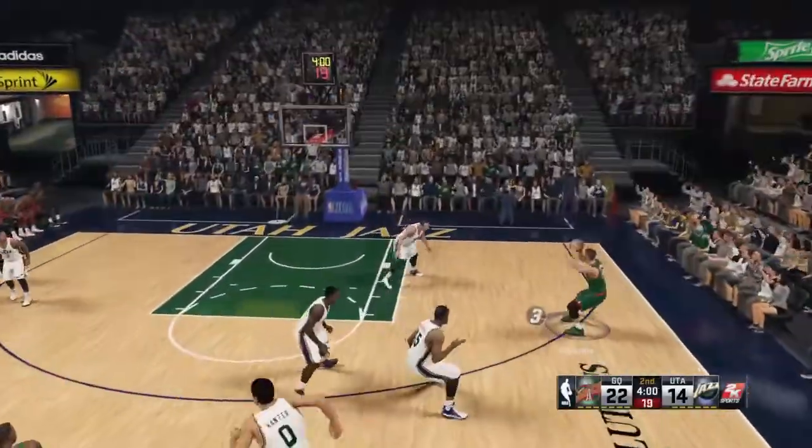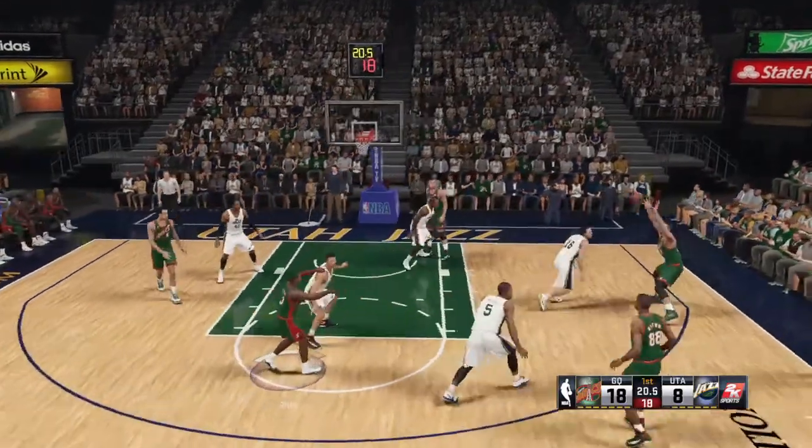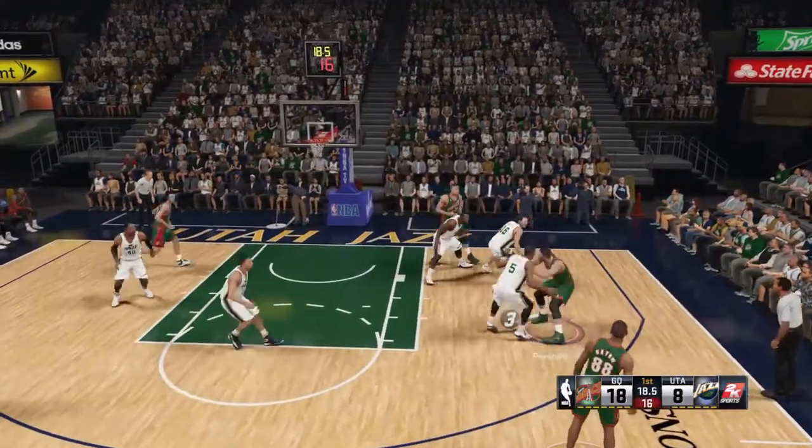Here we see Chandler Parsons catching the ball on the break, going to take the long jumper — nails it, he's open there. Back to Parsons again, showing the pump fake, spin jumper over two people and drains it.